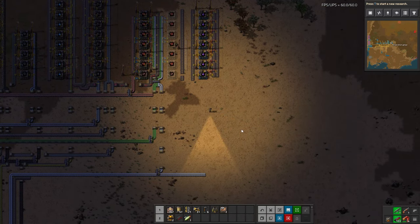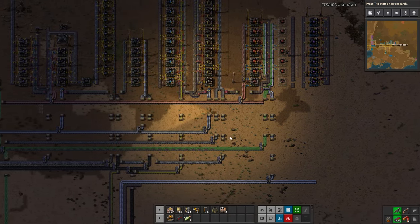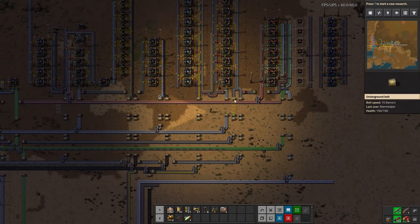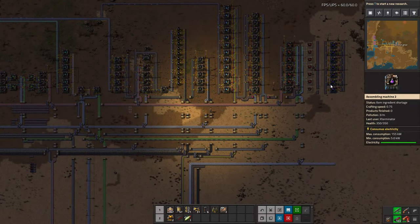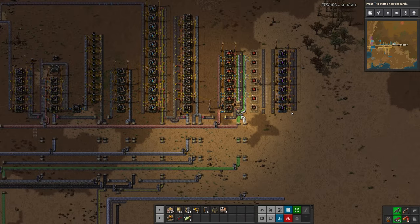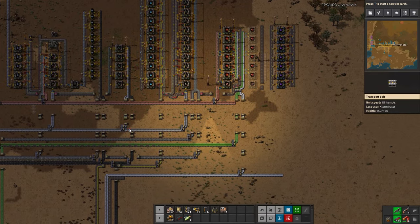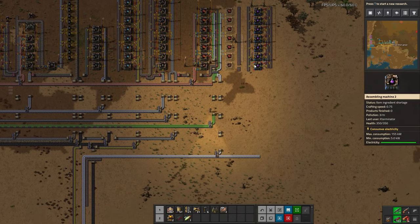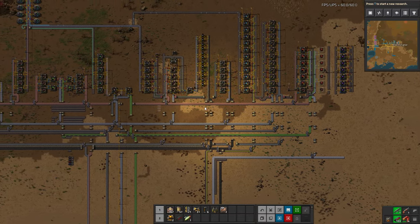Purple Science is all ready to go. Off camera I'll probably add just the other side of this — it's just an exact copy except on the other side. We will work on the three materials needed for this, and next episode we should have Purple Science complete. This is actually the second to last science you actually make in assemblers — there are two more sciences after this, though one you don't actually make in assemblers. We are making very good progress. There's still plenty after this: batteries and oil production, hub expansion, power, outposts, and probably several episodes dedicated to trains.